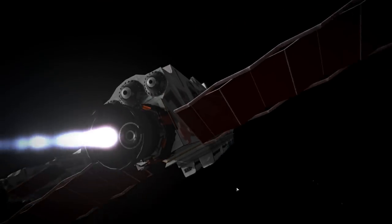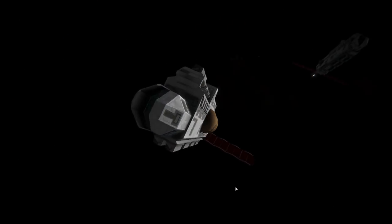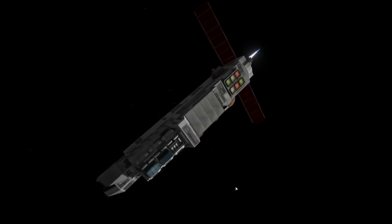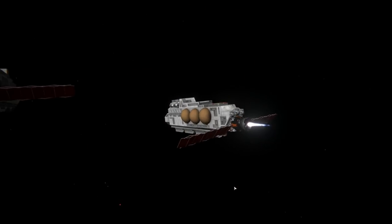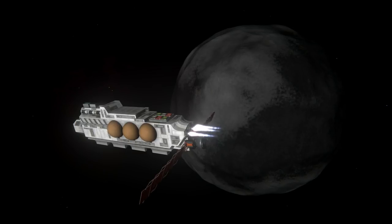We've sent three freighters packed with supplies to build some mining installations on Duna and Ike, so that we can build more ships — more warships — to help us liberate more worlds. One of the ships from the fleet breaks away and heads to Ike, switching over now to the fusion torches on those asymmetrical engines at the back, which I quite like the look of. It'll get into Ike, deploy its workers and all the equipment and materials, and start building our mining installation on Ike, because it can fit one mining installation.